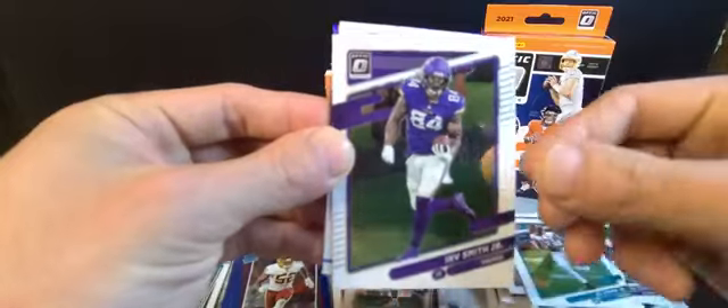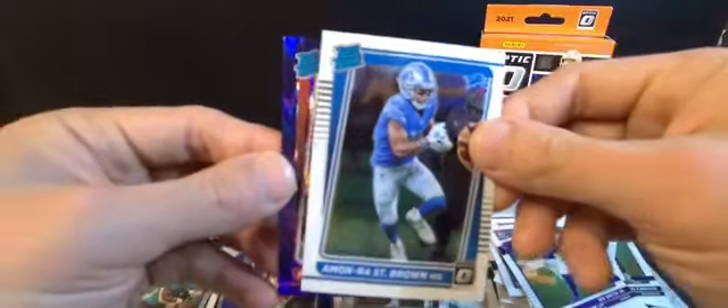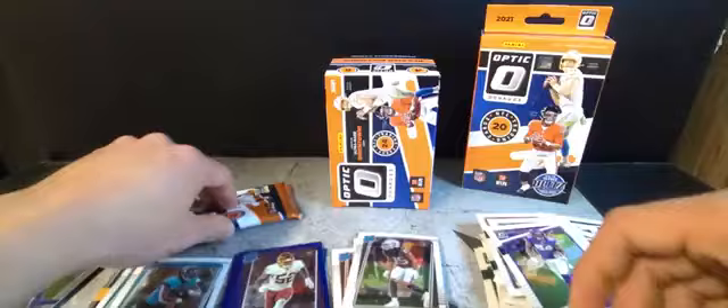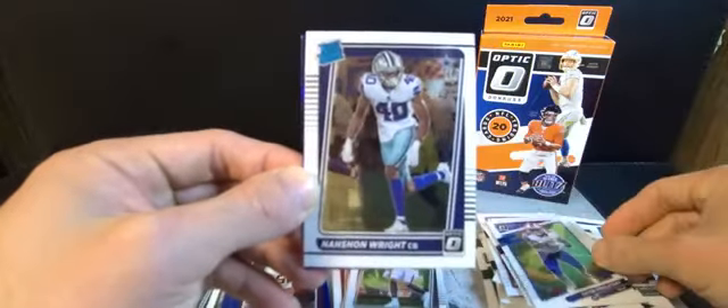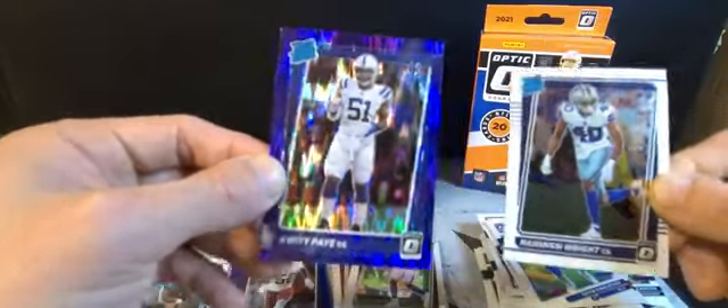Start out we got DJ Chark, Irv Smith Jr., Amon-Ra St. Brown - not bad. Our next purple shock is Frank Darby. Final pack: start out we got Rob Gronkowski, Devin Singletary, Nico Collins - Nishan Wright - and our final purple shock rated rookie: Qadree Ollison.